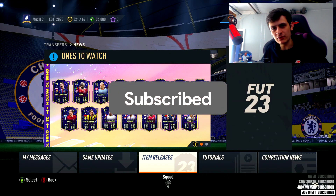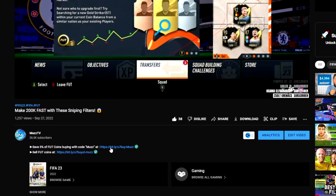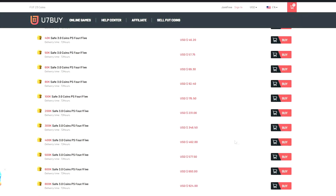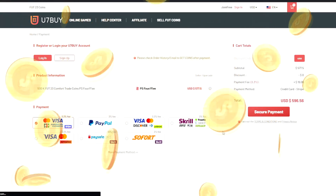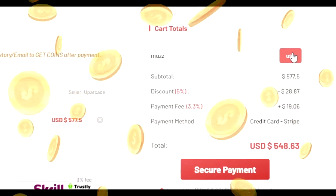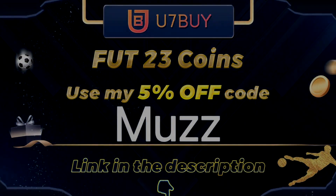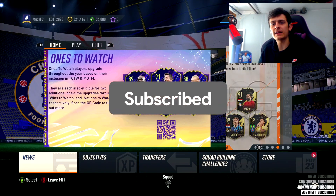I am back with some brand new sniping filters to make you some coins, cheap and reliable. Head over to u7buy.com - they deliver fast and reliable FIFA 23 coins. Make sure to use code MUZ for 5% off at checkout - links in the description.